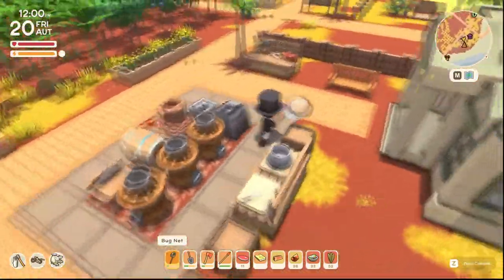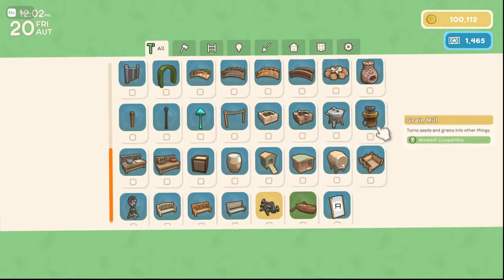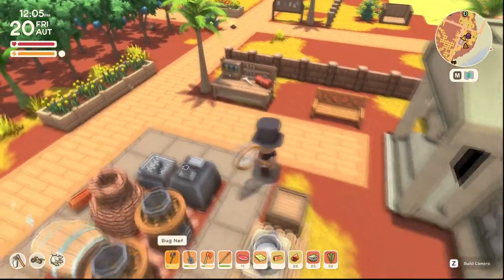So once you have this, you can go ahead and craft it, and it's right here. Pretty easy to make: wheel, copper bar, old gear, planks — easy stuff.